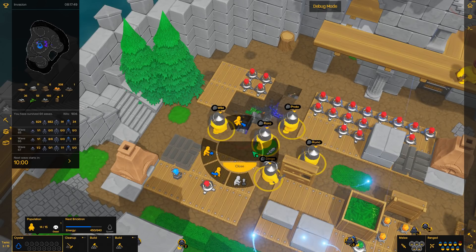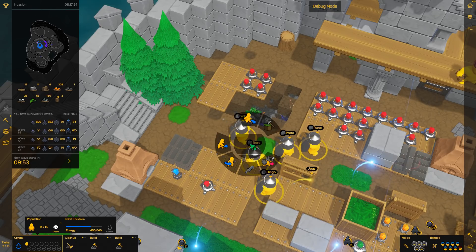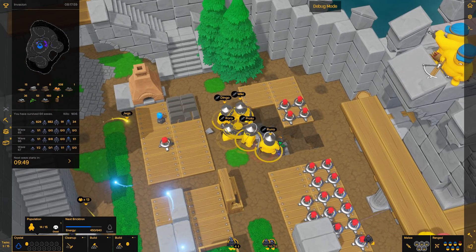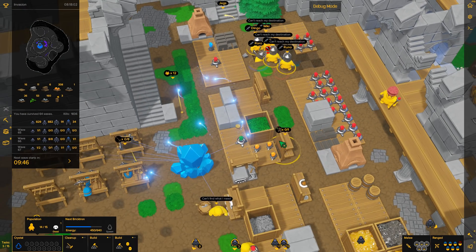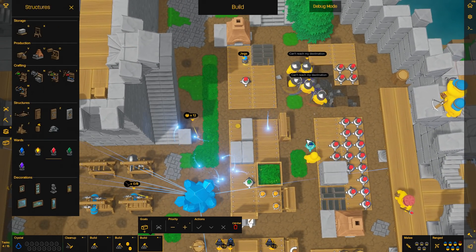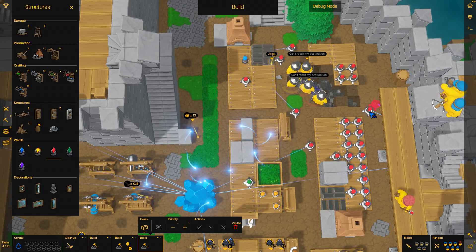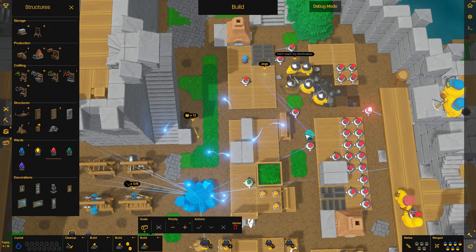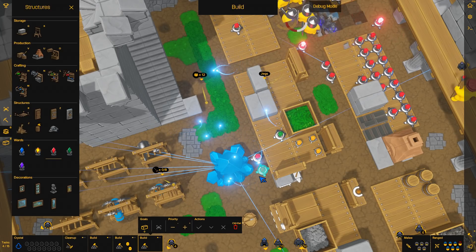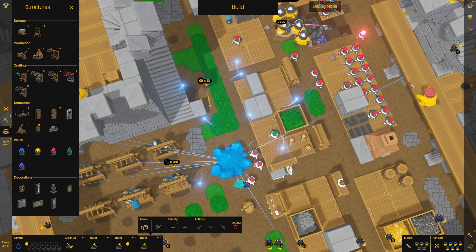Can you guys like, fight? What are you — why are you attacking that? I said fight! There they go. Alright, Roto's down in the trenches. We need a build task stat. Build sentinel wards. Go, go, go! We got pylons up — in random places. I'm gonna surround my crystal. Oh crap, I'm building them myself, because I'm on insta-build mode.